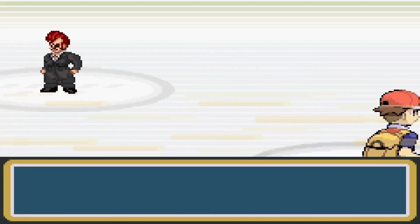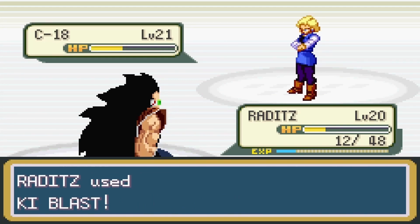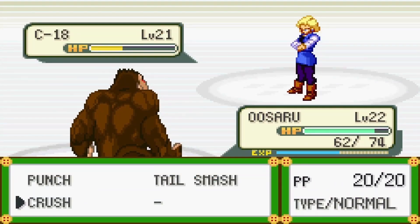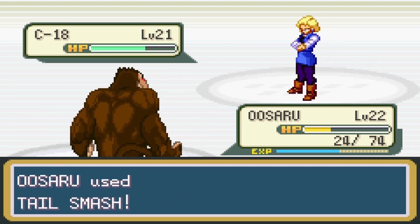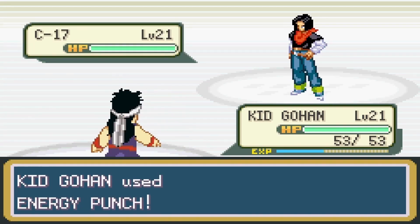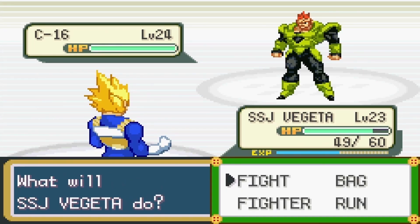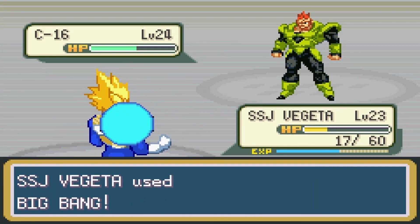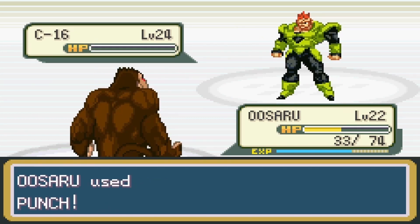The gym leader was General Red. His first fighter was Cyborg 18. My Raditz did some damage but took just as much, so I switched in my Uzaru. But General Red cheated and healed his fighter, so I had to switch again — this time for the big guns: Vegeta. Vegeta finished off Cyborg 18, so I gave Kid Gohan a turn. Gohan took out Cyborg 17 in just three energy punches. But Gohan wasn't looking good, so I switched in Vegeta to take care of Android 16. Vegeta did some damage, but I had to sacrifice some fighters to heal Uzaru to secure the victory. Three badges down, five to go.